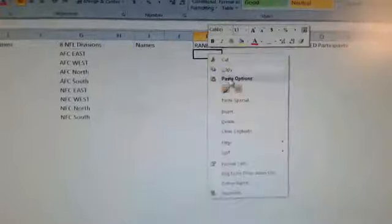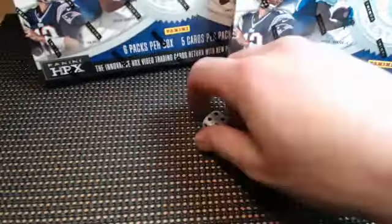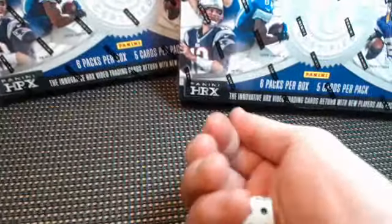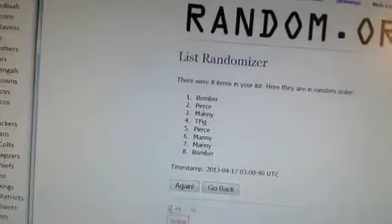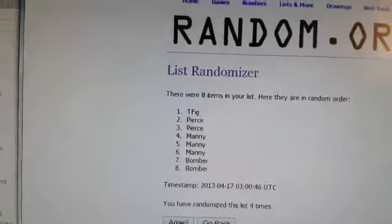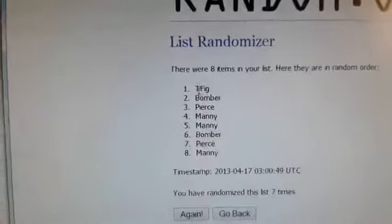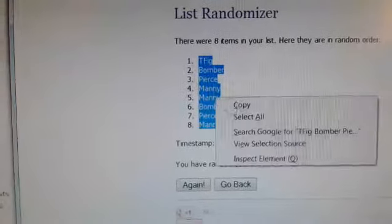We're going to copy and paste that and print these out. Next thing we're going to do is randomize all the participants - seven times on the names. Good luck everybody, we've got eight in there. T-Fig on the top, Manny at the bottom, and we're going to rock these into the spreadsheet.